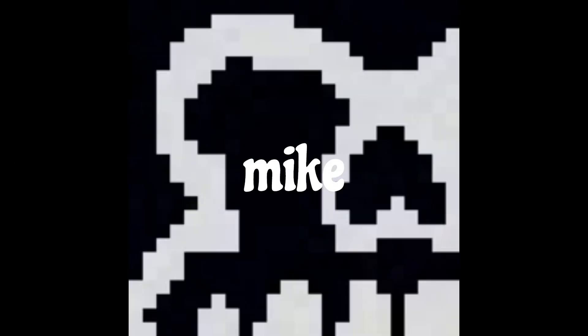Mike is an unused sprite in the FNAF 2 game files, where it appears to be a skull with a tear stream coming from its eye. It's unknown why it's called Mike in the files.